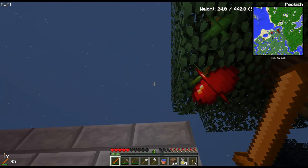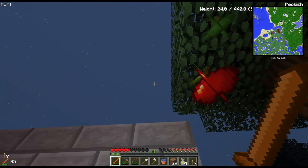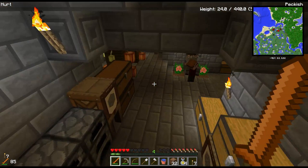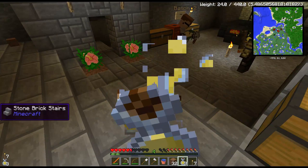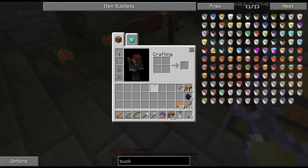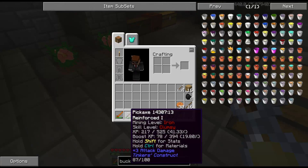Alright, so maybe we should farm real quickly here. Look at that farm. I did go ahead and make myself some iron tough rods, and I'm going to make myself a knapsack. We may have done this between episodes, but we were able to find some skeleton skulls and upgrade our pickaxes to the iron level.